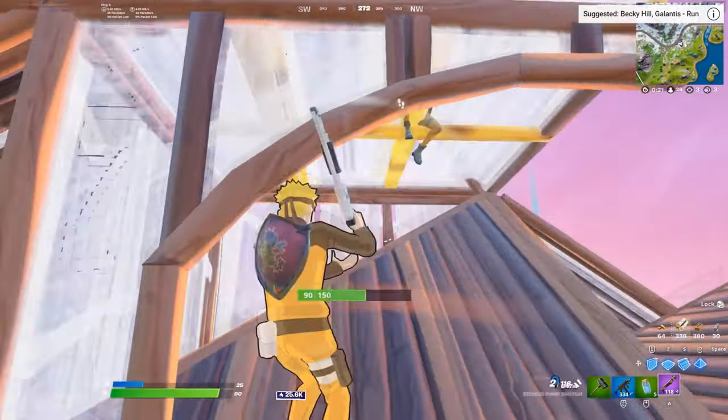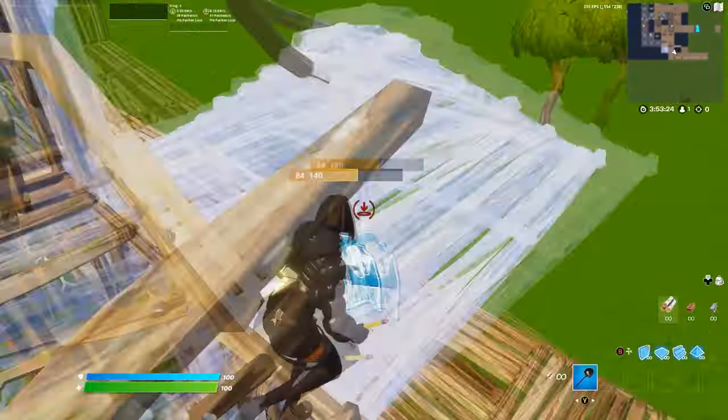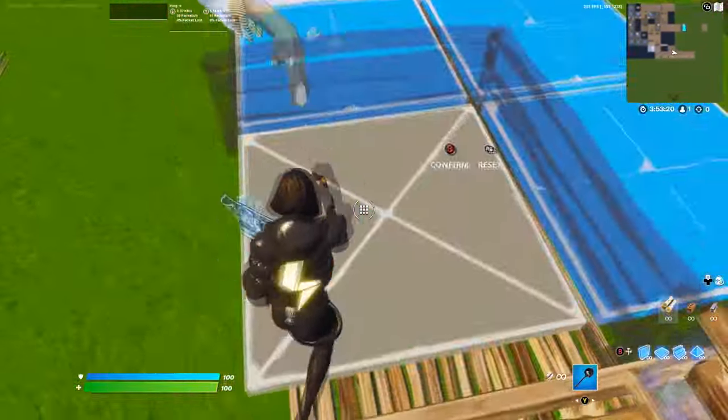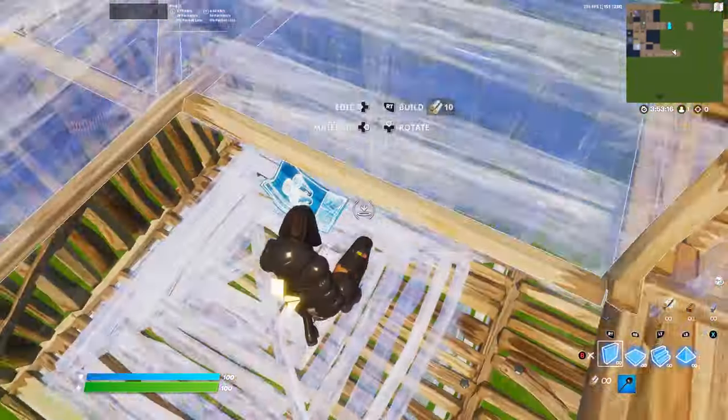These are the top 4 best Montclair skin combos for Rene and Andre. First up, we have Rene with the Power back bling and the Vision pickaxe. This combo looks really clean and is also very tryhard. If you like the Team Power style, it's even better — the Vision pickaxe looks very clean with it.